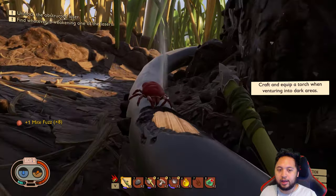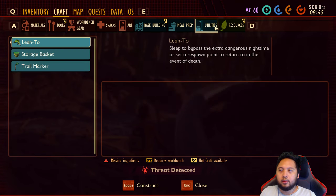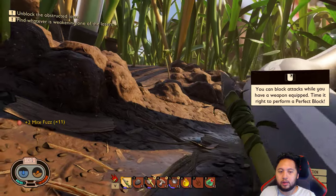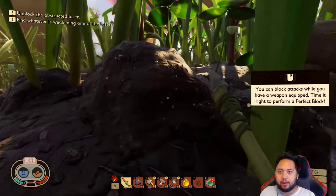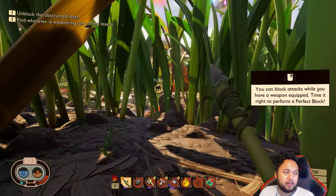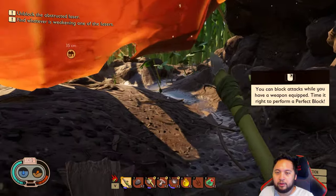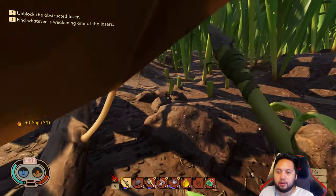Okay, I got it — I think I understand now. I need to craft a torch. Who's attacking me? Hey, lawn mites — I will be back. We found out what's happening to the laser. The lawn mites are pretty much attacking it, so that's why it's not working properly. I have to use a bandage and get food before we can consider attacking again.